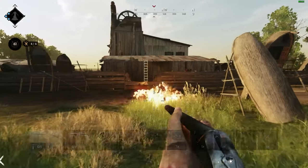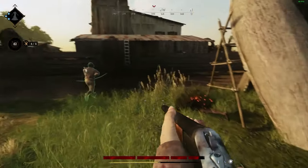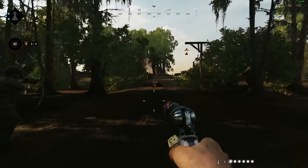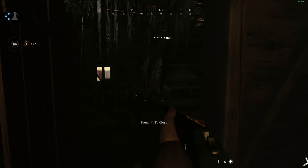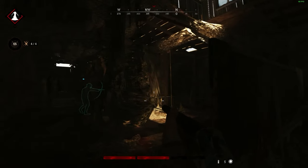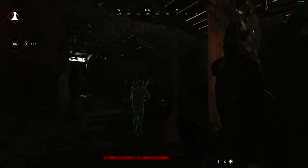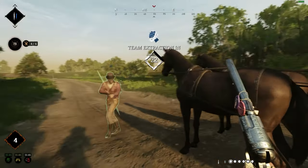I want to start off with a broad spectrum of mechanics. If you're already fairly familiar with Hunt Showdown, you can skip this part. There's three game modes: Bounty Hunt, Soul Survivor, and Trials. Bounty Hunt is the main game mode—duos or trios only. The main objective is to discover mini objectives that you activate to eventually discover the location of your bounty. Once you discover the bounty, you kill it and claim its soul in exchange for tokens, which you extract with and exchange for money automatically.